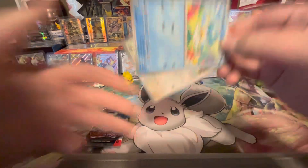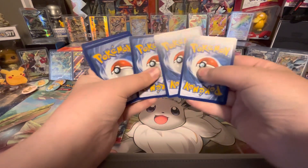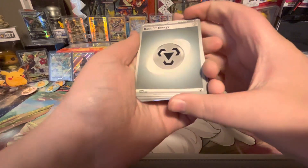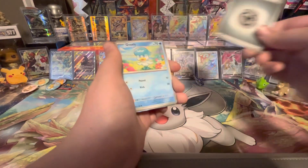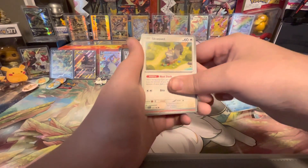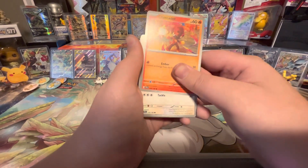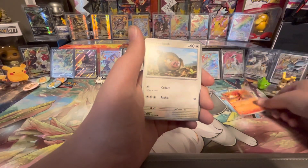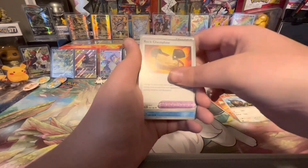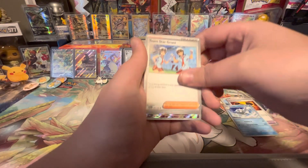Oh there's a Quaxley on the front there. Okay so it's one to the front for the energy. We got the middle energy, Quaxley, Squovent — please excuse me, I have not opened these, I don't know how to pronounce them. LeChonk, Rock, Chessplate, Team Star grunt.